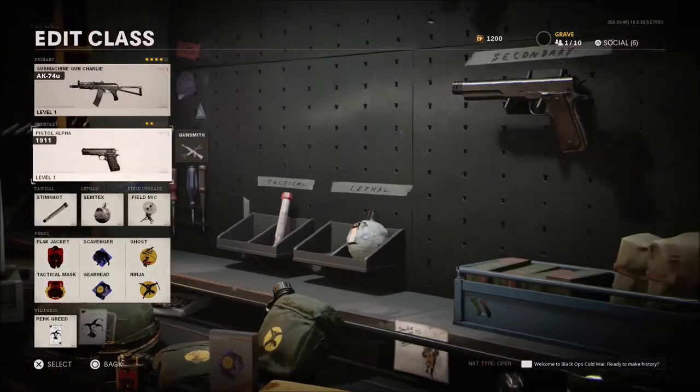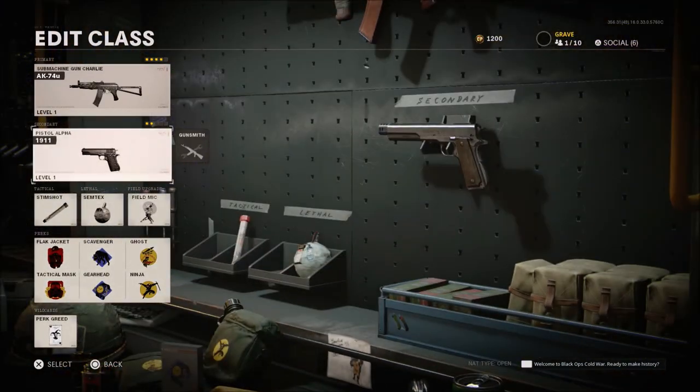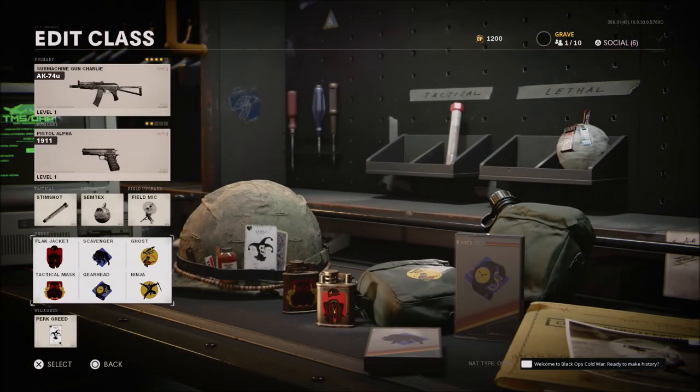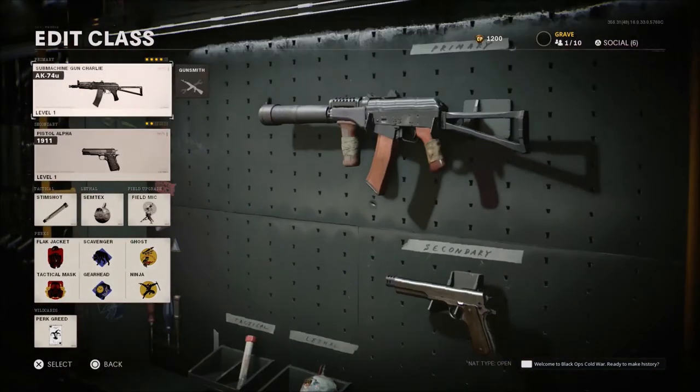My same perks as always — perk greed, stem shot, semtex, filmite, pistol. You can use whatever you would like. If you're going to use these perk setups and you're playing team deathmatch, I would recommend dropping tag mask for forward intel.